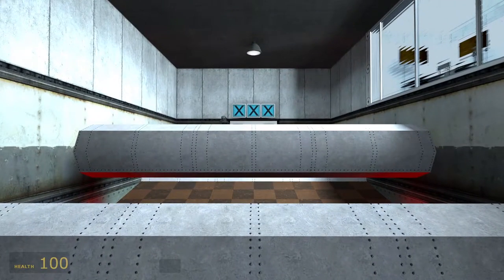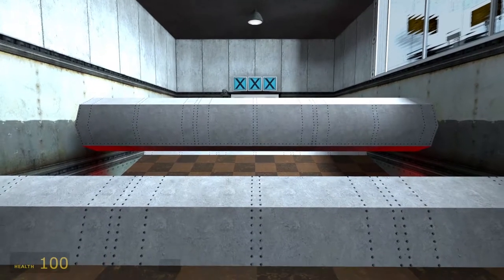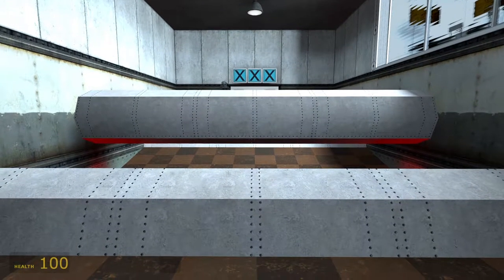Now we will combine these skills. You will have to jump, duck, then jump again. This will prepare you for the next room, where you will have to do both moves at the same time.